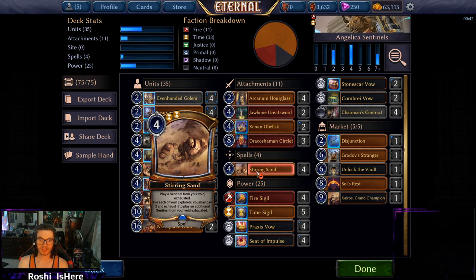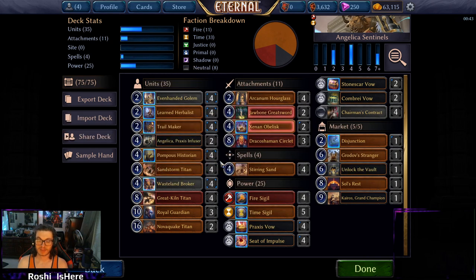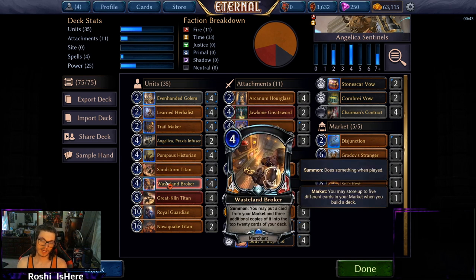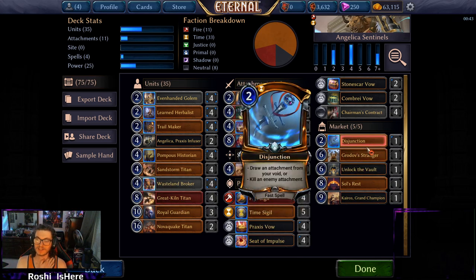Sometimes the downside of Stirring Sands was you'd make a big play and then die before you could untap. But you can exhaust your Trailmaker on six and put a Titan back into play — they have to deal with your Titan and then you untap with a big thing, which is sweet. Since we're playing an Even-Handed Golem deck, we've got a Broker Market, and our market is a bit wild — there's no way this is the optimal version, I just put in whatever I wanted.